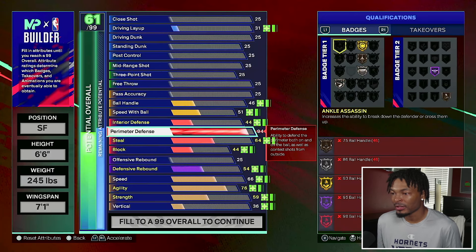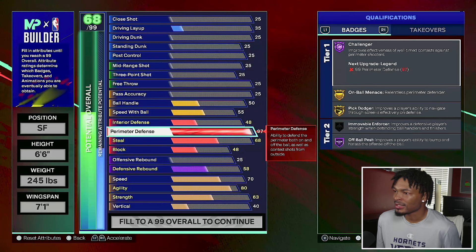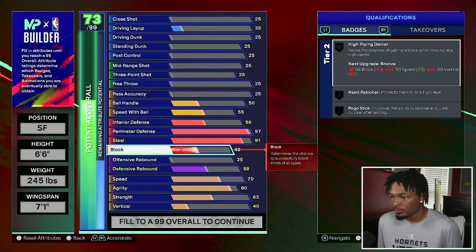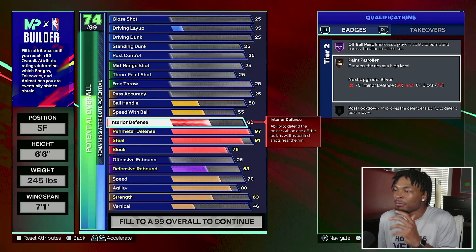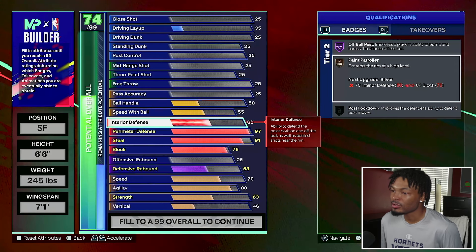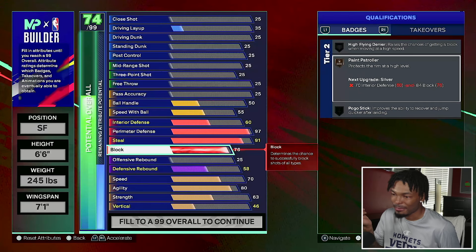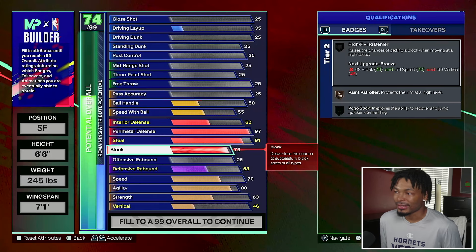We're going 97 on the perimeter defense, and I'm gonna show you why - you can see the badges popping up on the side. For steal we're gonna go 91, block we're gonna go 76, and then interior is gonna go to a 60. For paint patroller, we're only gonna get it on bronze. The next upgrade is at silver and you need an 84 block to get it at silver, but we cap out at 78.